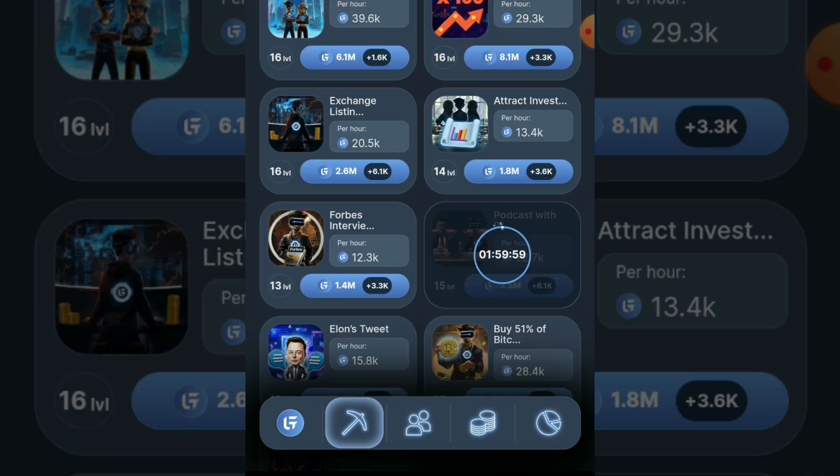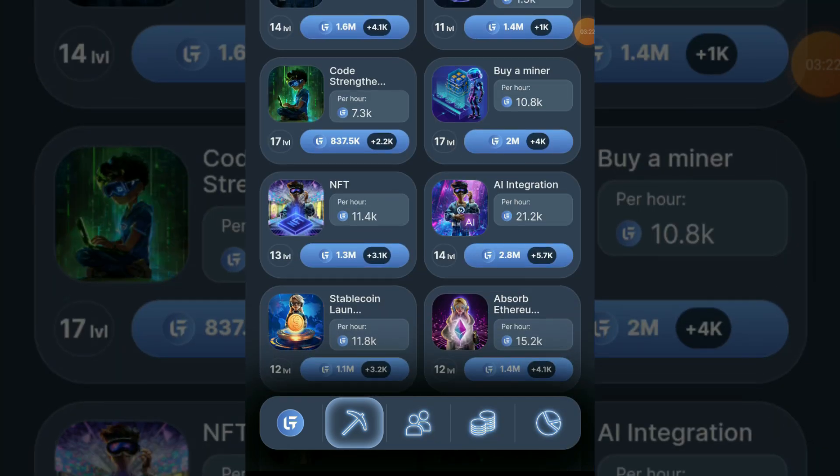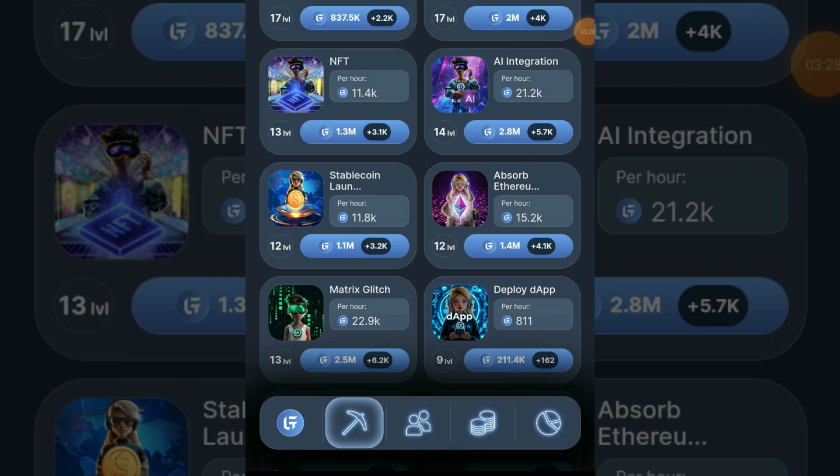Only one card remains. For the third card, click on the Tech tab, scroll down, find 'NFT,' and select it.